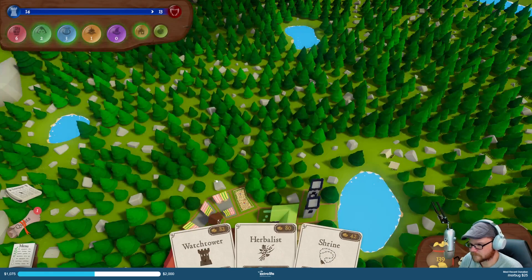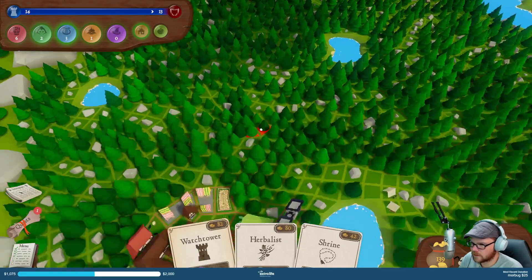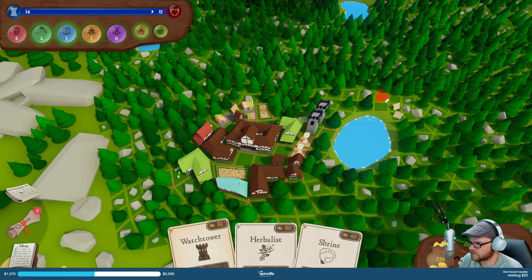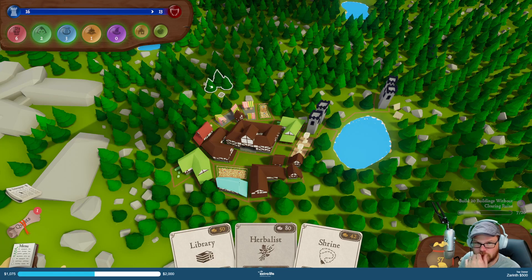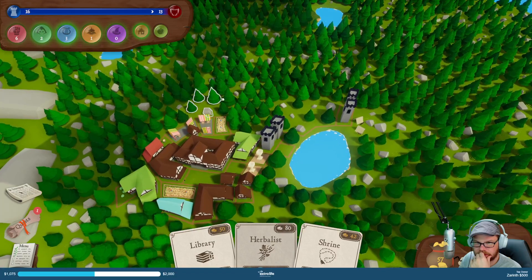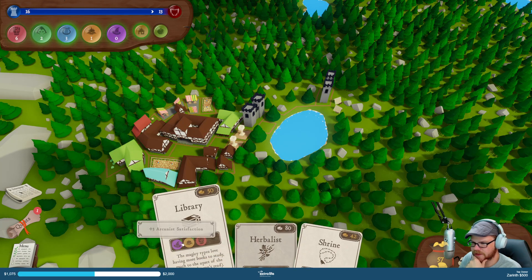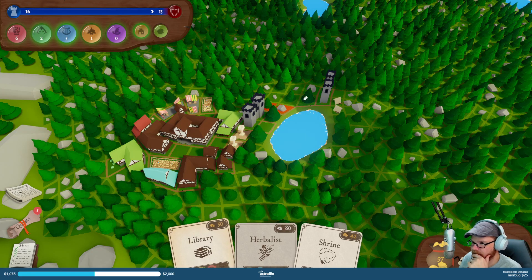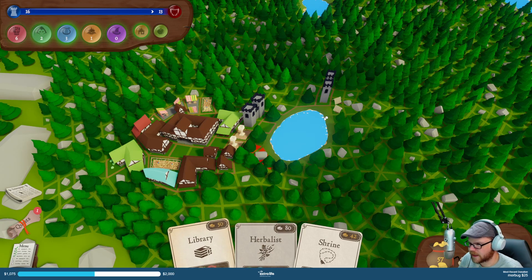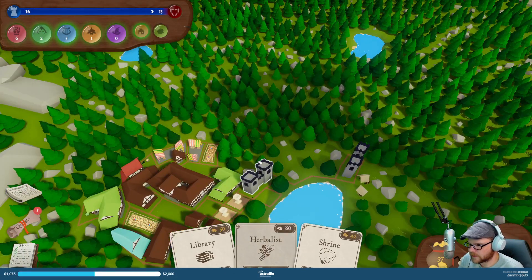Ooh, that hurt a lot. Okay, so I guess we need a watchtower, which I'll put — it doesn't matter where it goes. That gave me a few points. Diviners — oh, this will help out my arcanists. Might be a good thing to have. I can't fit it anywhere without removing some trees though. I wish there was a cancel button — that seems to be lacking. Let's remove a spot for it then.